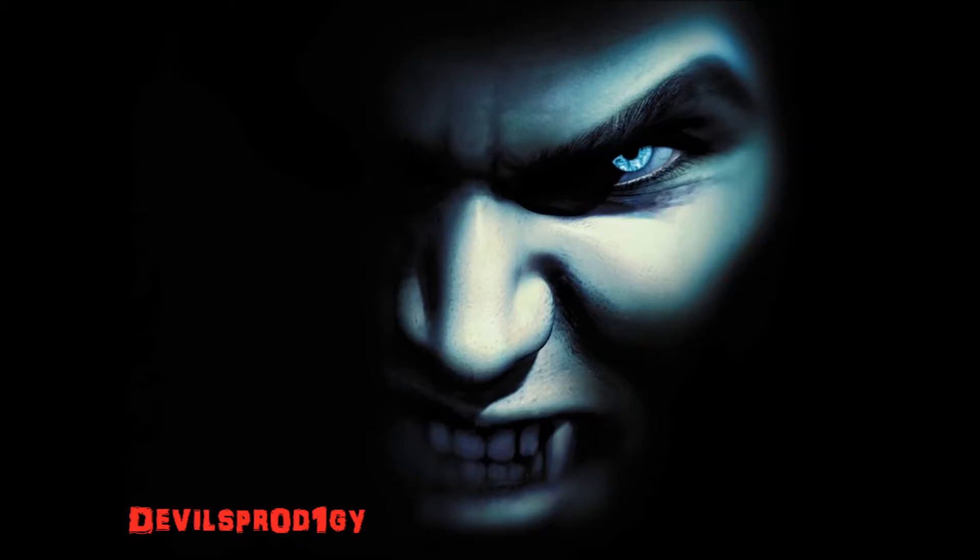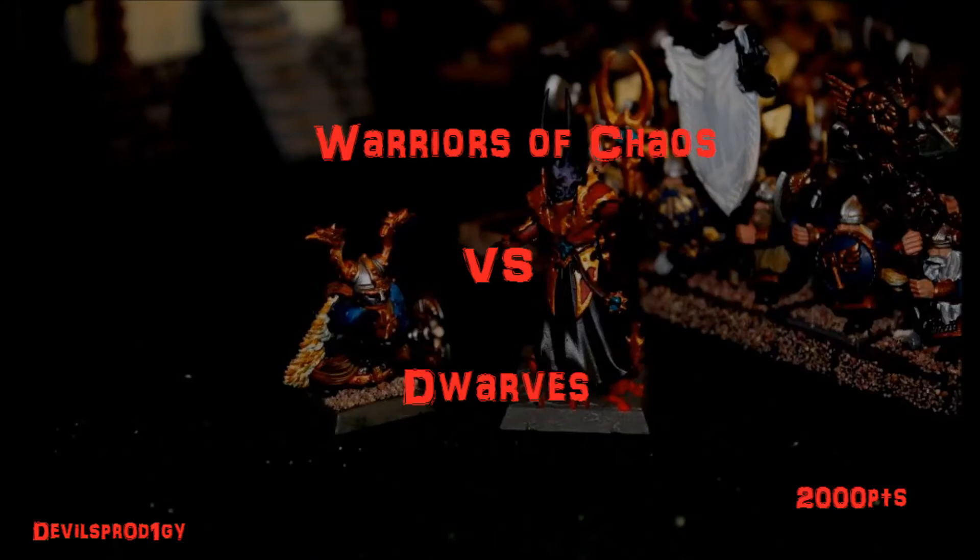G'day YouTubers, Devil's Prodigy here bringing you another battle report. This time it's Warriors of Chaos versus Dwarves, 2000 points. We rolled off and got Meeting Engagement, which is the diagonal battle where you're about 12 inches apart. Let's see how we go.